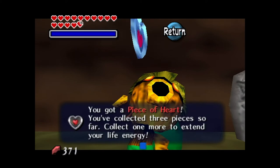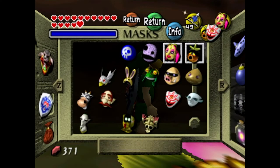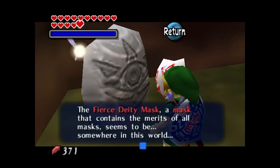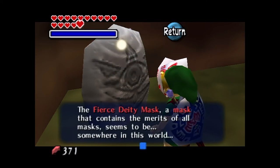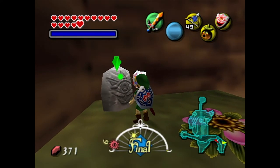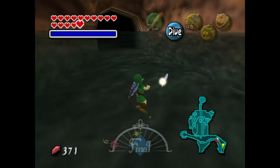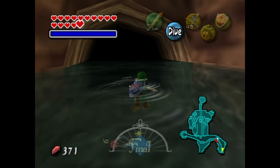Before leaving, we talk to a stone here. It mentions the Fierce Deity Mask — a mask that contains the merits of all masks — seems to be somewhere in this world. That sounds like a really strong mask, but apparently we have no idea where it is right now.